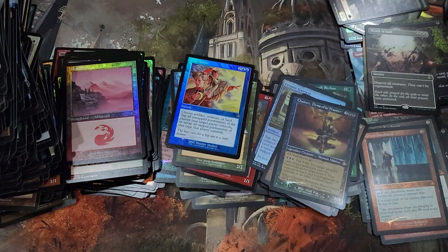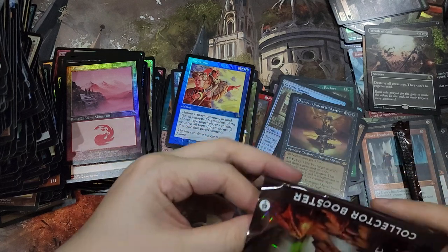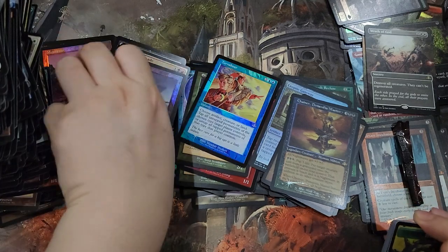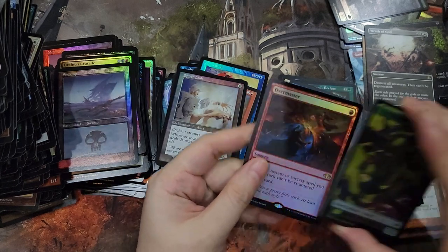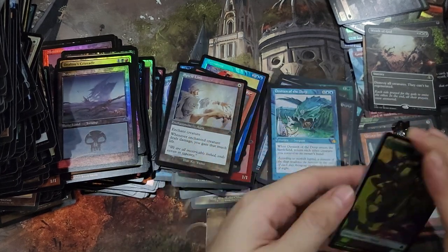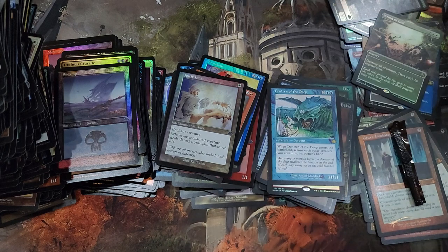And then for our last pack in our second Collector's Booster Box. Overmaster, Denizen of the Deep, Absorb, and a Full Art Wrath of God. There we go.